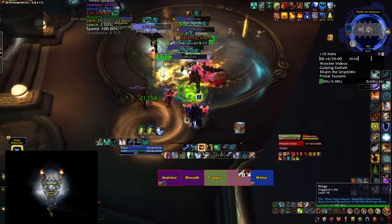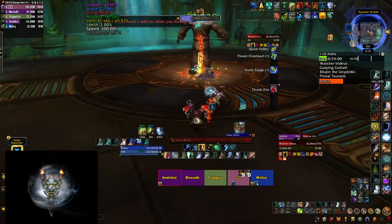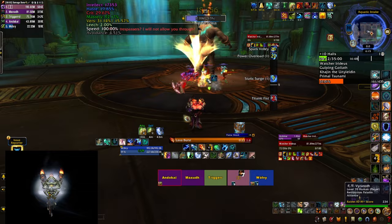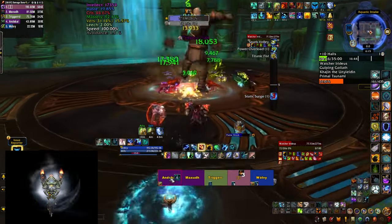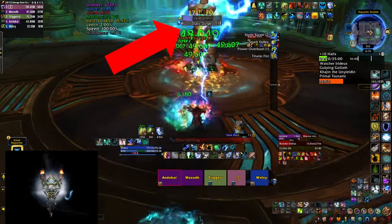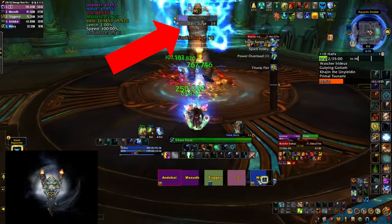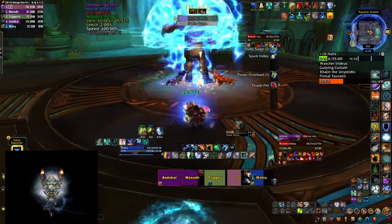After you go through several packs of different sizes you're at the first boss, Watcher Iridius. He starts at 30% health and has a frontal called Tetanic Fist, so stay behind him. He's also constantly going to do a channel called Static Surge which does heavy AoE damage to your whole party, so healers be ready with a cooldown for those 6-second windows.